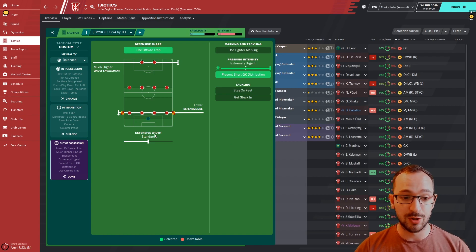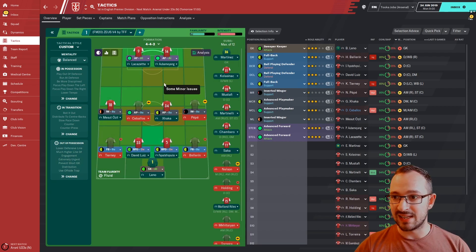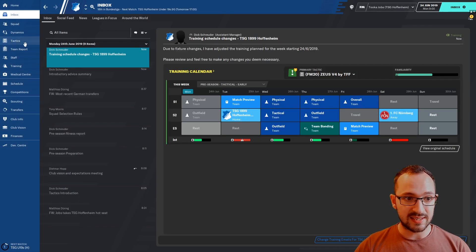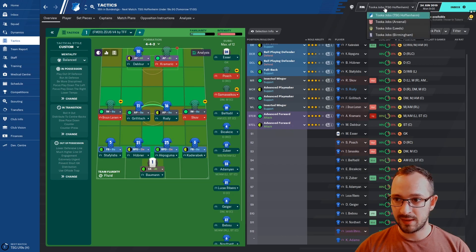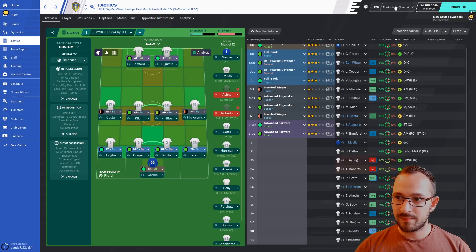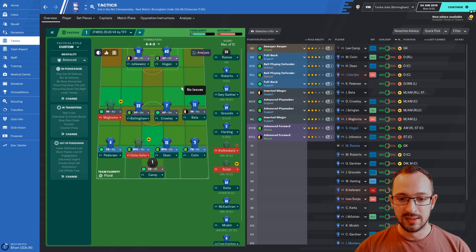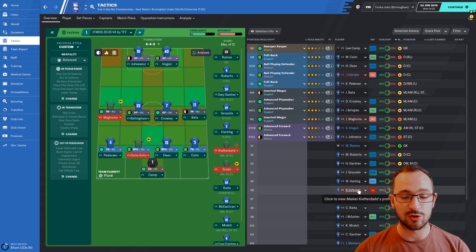This is the Arsenal best eleven I've picked — Pepe is not ideally suited for an inverted winger but he's an amazing player and I wanted to put him there. That's Arsenal, then Hoffenheim, Leeds, and finally Birmingham. A couple of these players are going to change around depending on when they come back from injury. Because there are four teams it's quite a lot, so I'll be going straight to the end — hopefully everything turns out pretty good.